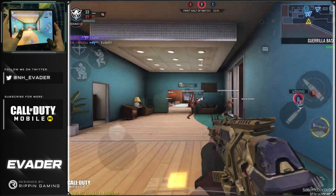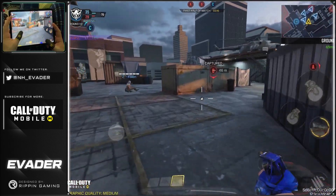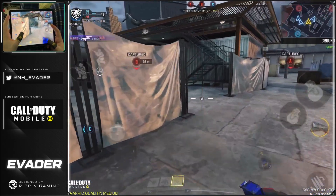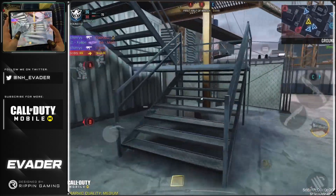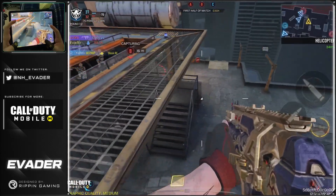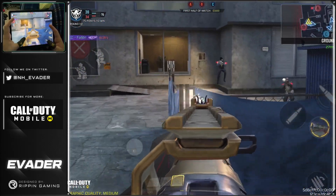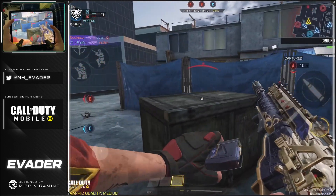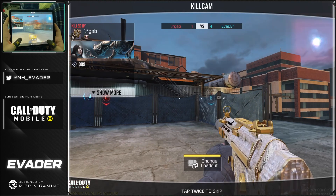I kind of whiffed my shots there, but it's okay. I have a predator — I'm going to save it for a little bit; I don't want to use it this early. There are a few people on B — let me pre-nade that. You guys gotta get on the wave of sticky grenades and shrapnel; double sticky grenades is the way to go this season. There's a lot of people near me — oh no, didn't see that guy coming from the side. RIP.